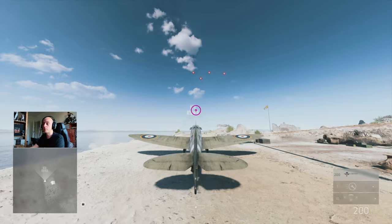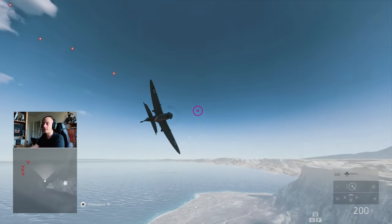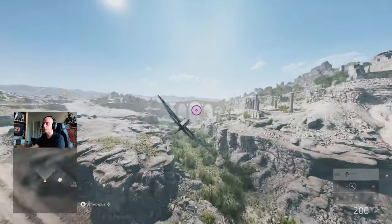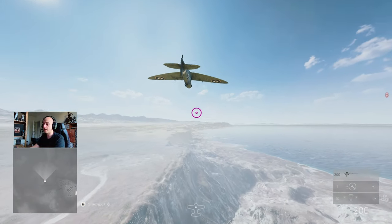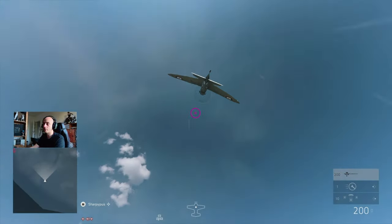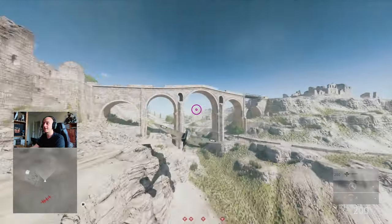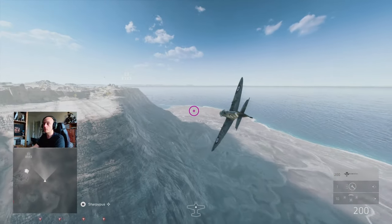I'm going to show you exactly how I've been practicing from the get-go. First thing I'd recommend is just getting used to the camera with this setting because it's not the most natural feeling thing. The way I'd recommend is just flying through that bridge - keep practicing, fly this way, do a loop, come back, try some maneuvers, and come at it from different angles.